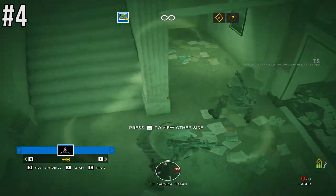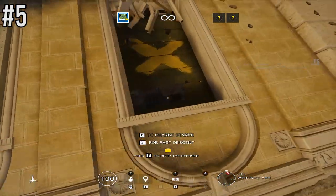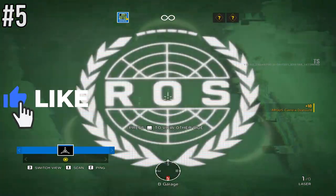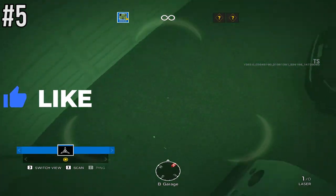Another one for Consulate — another way to counter Bandit or Bandit tricking. Come over to the piano window, you don't even have to enter the building. Simply rappel, shoot your Zero camera into that floor, and you can get an angle onto the garage wall where Bandit would typically be, taking out any shock wires.